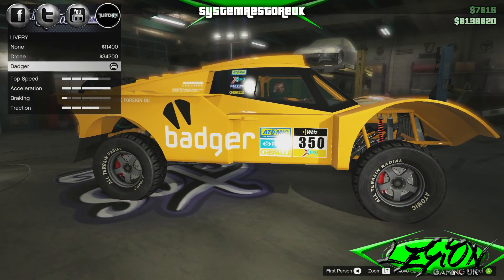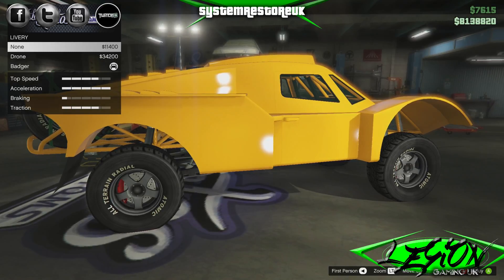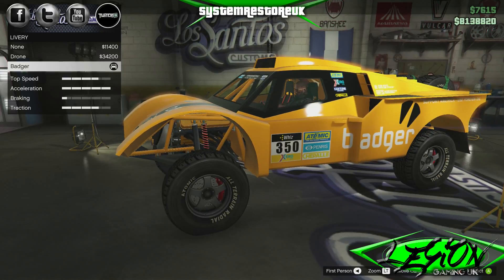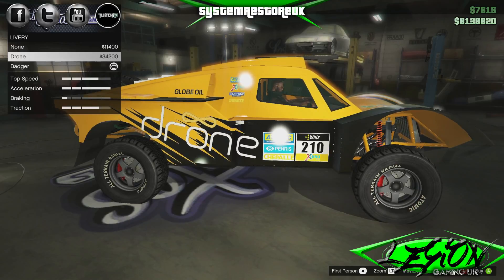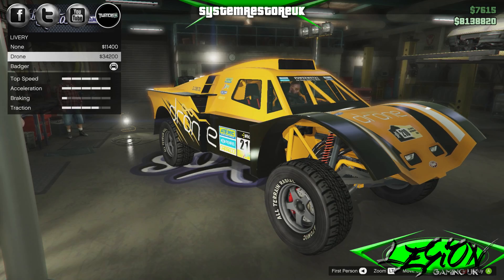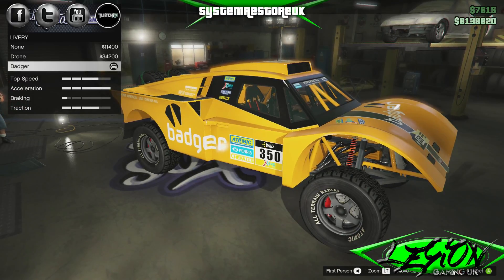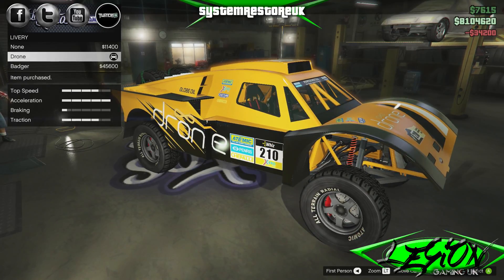Livery options — we've got the badger on there at the moment, and then the other one is called Drone. We can also have none, but to me that looks like a Tonka toy — like a little kid's toy. I think it's going to have to have a livery. I quite like the Drone one. 34,200 bucks to put the Drone livery on it, or 11 and a half grand to rip all the stickers off. Let's go for the Drone.